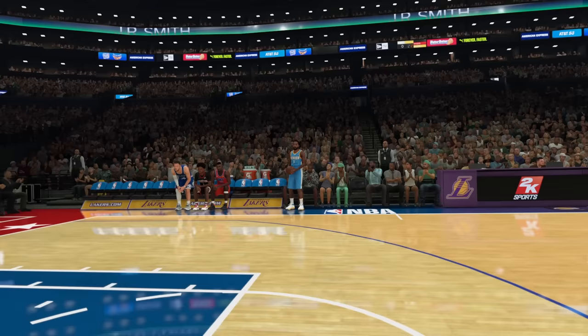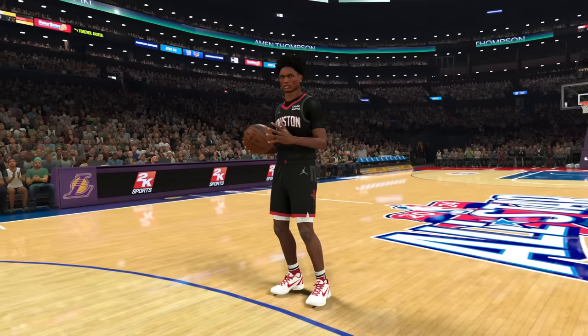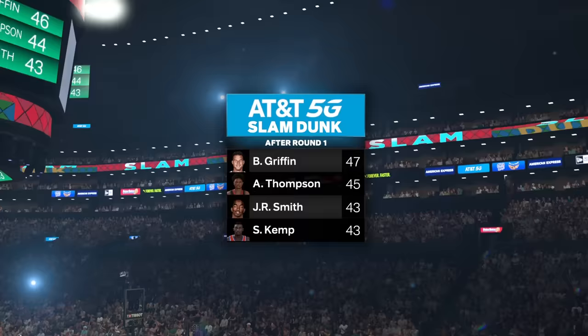Group 3: J.R. Smith with a 94 rating started with a 360, getting a 43. John Kemp with a 96 rating jumped over 4 players to also score a 43. Amon Thompson with a 95 rating did a self alley windmill with some crazy hop to score 45. Blake Griffin with a 98 rating tapped the backboard with his offhand, somehow getting a 47, so he moves on.